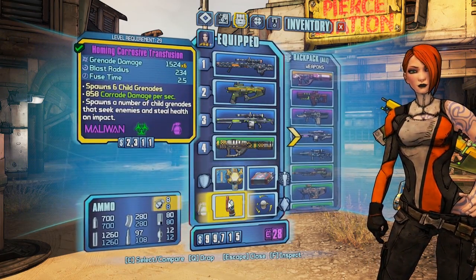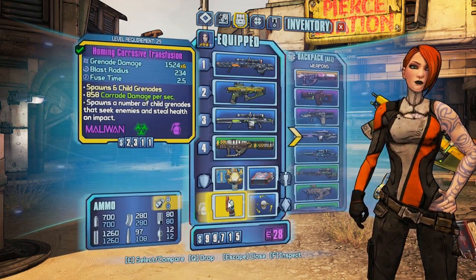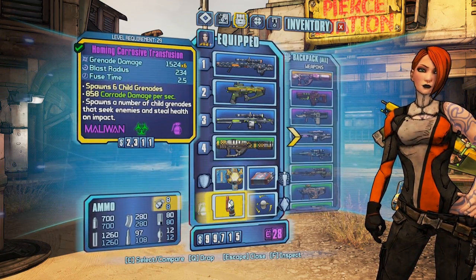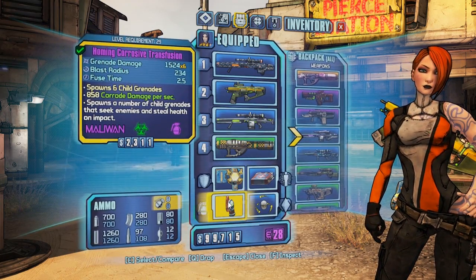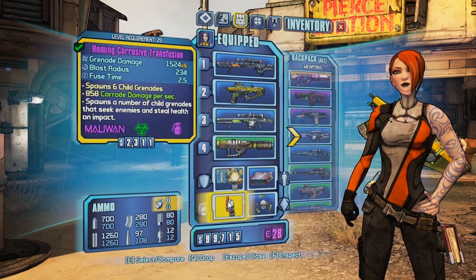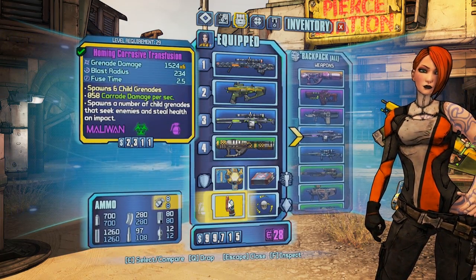I've also got this grenade — a very nice homing corrosive transfusion grenade with a little over 9,000 grenade damage because it spawns six grenades. It's also a transfusion grenade and a corrosive damage grenade. The corrosive damage is great against robots or any machinery, and being a transfusion grenade means that a portion of the damage actually comes back to you as health, which is extremely helpful.